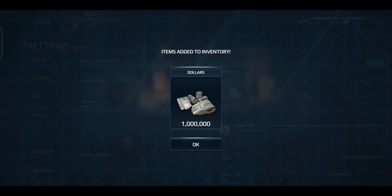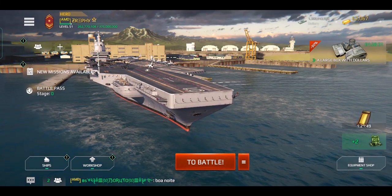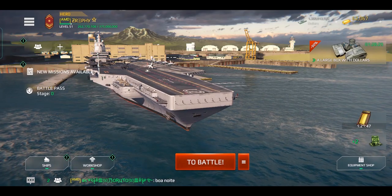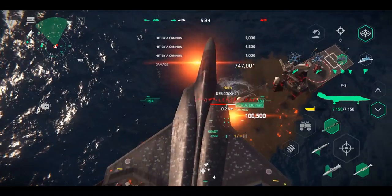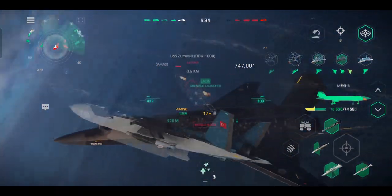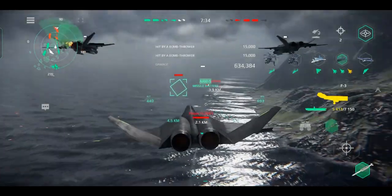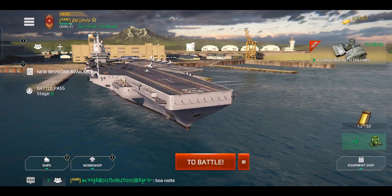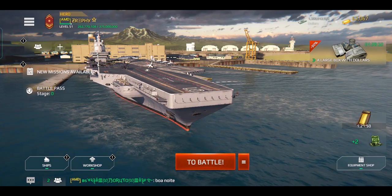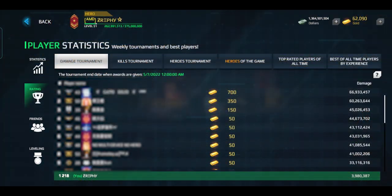Next, they've added new aircraft behavior — aircraft now accurately attack their targets and automatically return to the ship for ammunition and repairs when needed. However, after it was implemented, aircraft don't attack very often anymore and they frequently return to the ship, which is very annoying because you can't immediately get a replenishment for the aircraft you're using without waiting a couple of extra seconds. Hopefully the developers will fix this problem as soon as possible, as it only adds more frustration to carrier gameplay, which is already very frustrating.